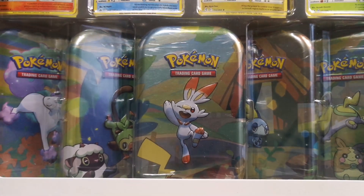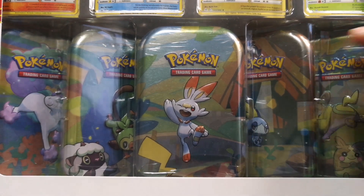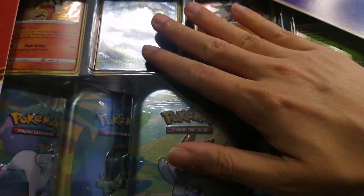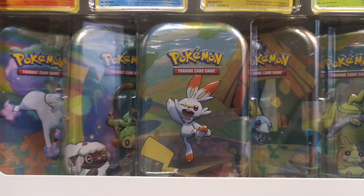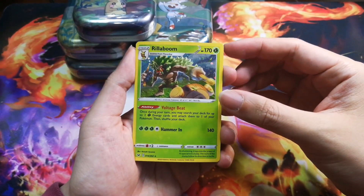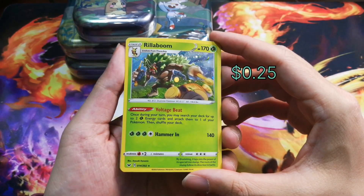What's up everybody, we got another banger here today. This is the Costco five-pack mini tins — there's five mini tins here, one, two, three, four, five. It comes with the promos here as well, so let's see what these tins have in store for us today. I went ahead and opened the box, and this is what we got. This is the promo here — Rillaboom.